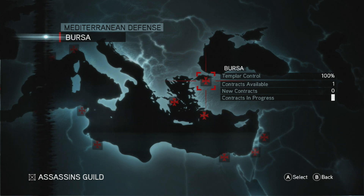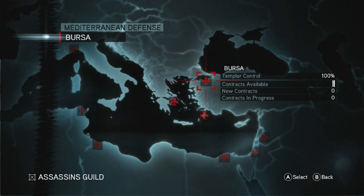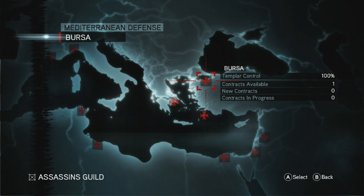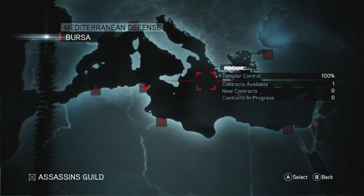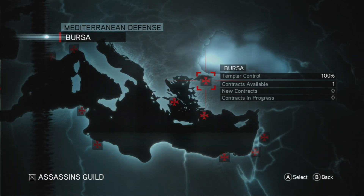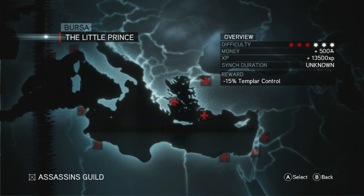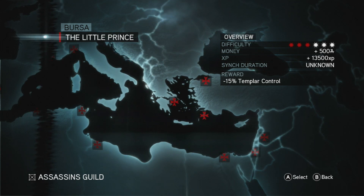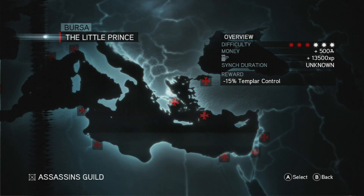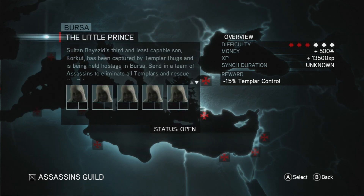Okay, Bursa is the only one it's letting me do. Templar controlled 100%, one contract — The Little Prince. Difficulty 3, Money 500, XP 13,500, sink duration unknown. Let's select that one.